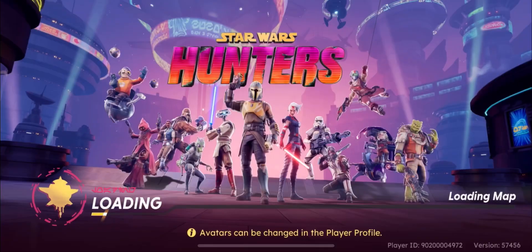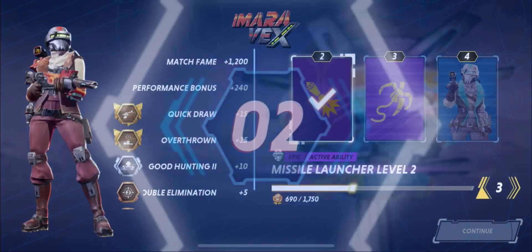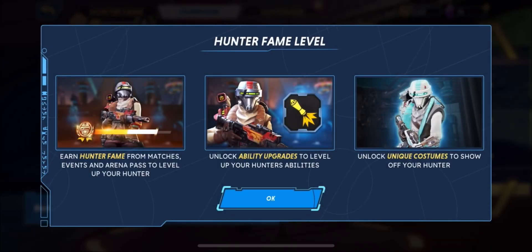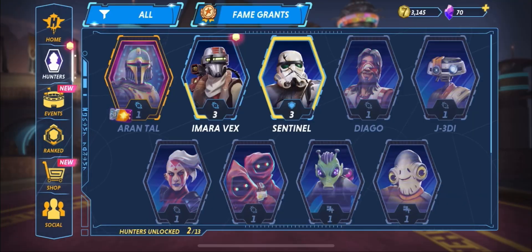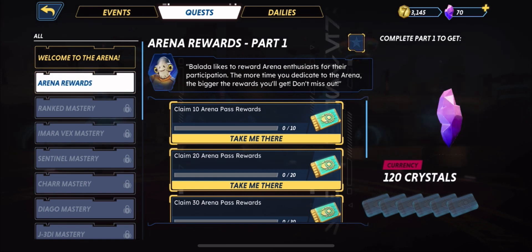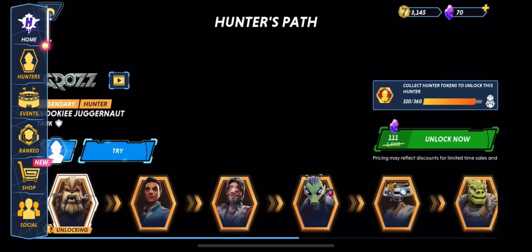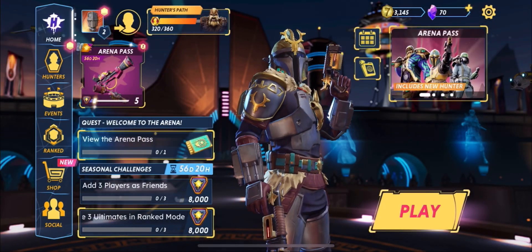The next video I'm going to show you is going to be pretty much everything else this game has to offer outside of the arena itself. You do have a variety of players that you can choose from, which you unlock as you progress in levels. You progress by doing missions, doing campaigns, and by just playing and having fun. The more that you play, the more you unlock and the more characters you get. With these characters, they all have different abilities. You can personalize them however you want — different skins, different styles, and stuff like that. This game does give you a lot of in-game currency where you can actually buy the next character if you want to unlock them early.